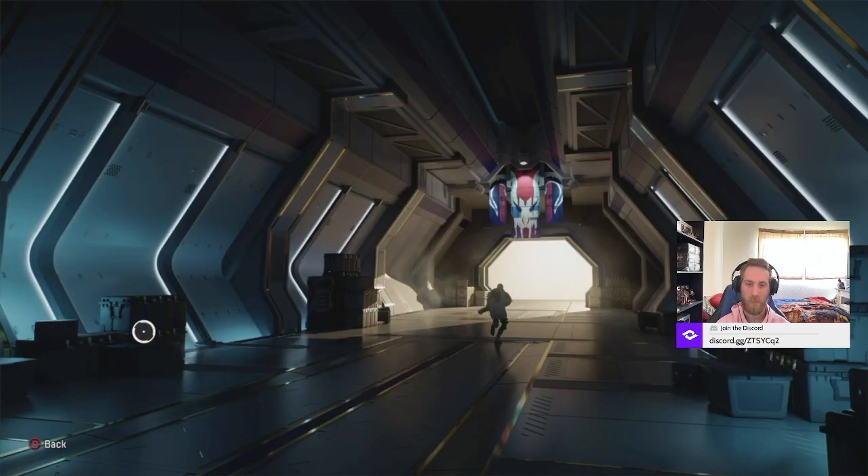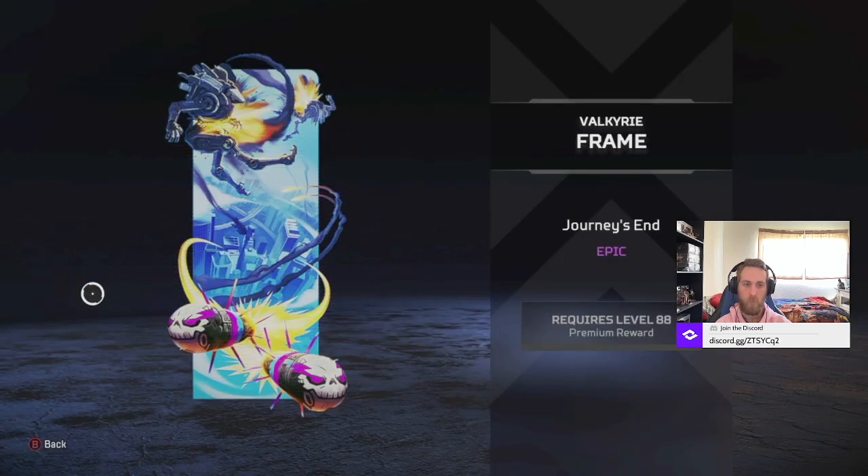And then we got another background - I don't know what this one's supposed to be, maybe the new firing range, which kind of seems like it. And then I got this frame for Dockery, and I think this is right when Cooper actually destroys Viper in his Titan, which is when he dies. So this is him crashing after the fact.